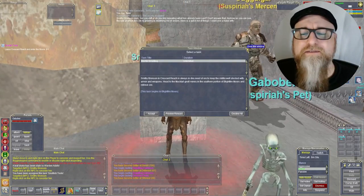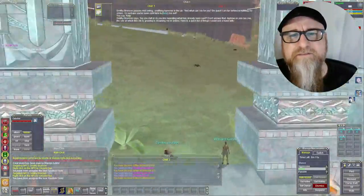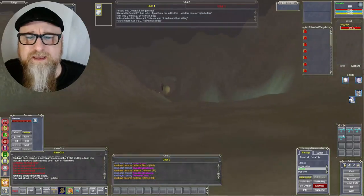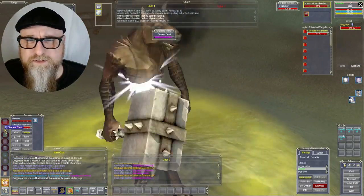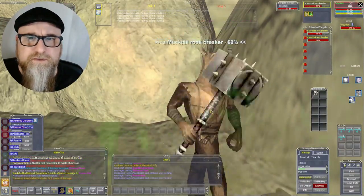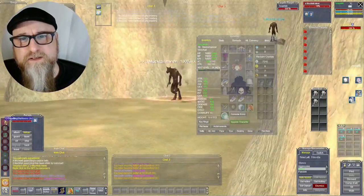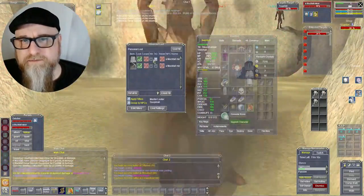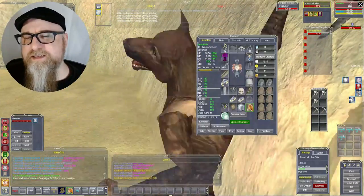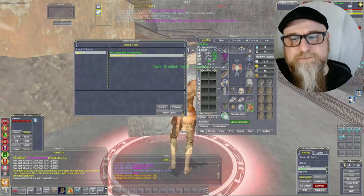Tip number eight: when you reach about level 18, you can quest yourself a really nice 10-slot, 75% weight reduction bag in Crescent Reach. Go to the second floor, talk to the blacksmith, and he gives you the quest for Gnoll tools. Then leave Crescent Reach, go out to Blightfire Moors, take a right, and head down to the Gnoll encampments. Kill about four Gnolls on the outside that drop hammers, then go into the first cave and go left — four more Gnolls there drop mining picks. You need the four hammers and four mining picks. Take them back to the blacksmith, turn them in, and boom — you've got a sweet bag.